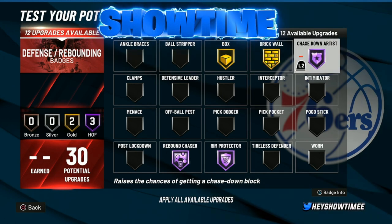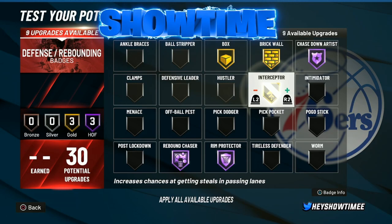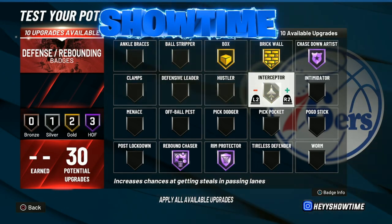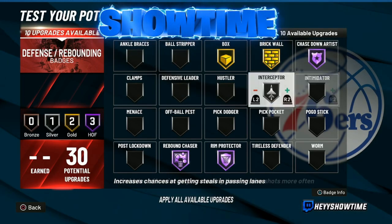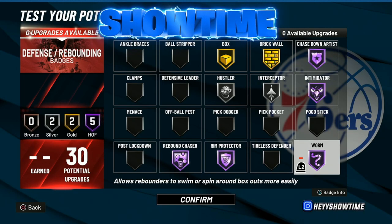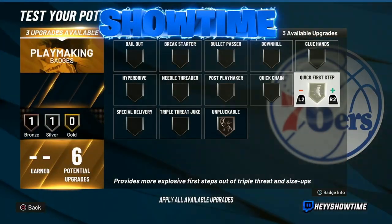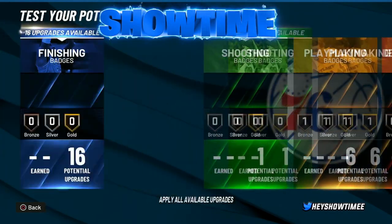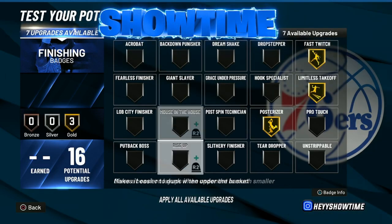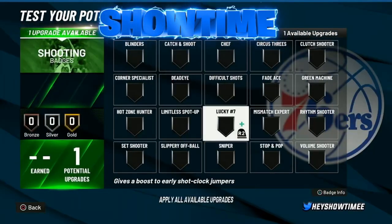Chase-down artist I go Hall of Fame — paint defense needs to be utilized, and I released a video on how to play paint defense so check that out. Interceptor on silver or gold — since the new patch altered the steal AI, you really have to time it now, so silver or gold is fine. Intimidator I'd go Hall of Fame. Pickpocket silver, hustler silver. I actually switched from pickpocket and now use worm instead. For playmaking: implacable bronze, quick first step gold, bullet pass silver. For finishing: posterizer gold, limitless takeoff gold, fast twitch gold, rise up gold, layup city finisher bronze, and fancy finisher gold. For shooting I only have one badge so I put it on slippery off-ball.